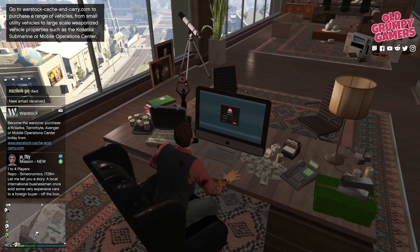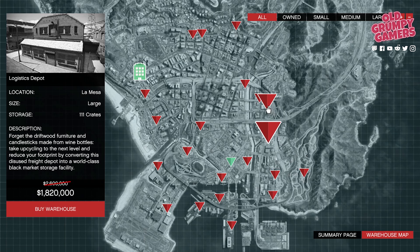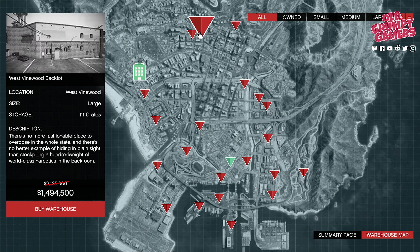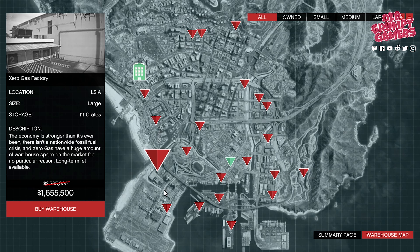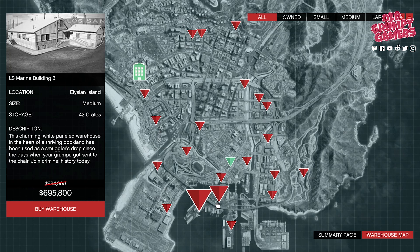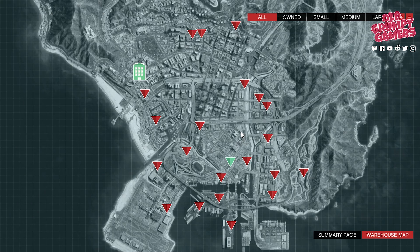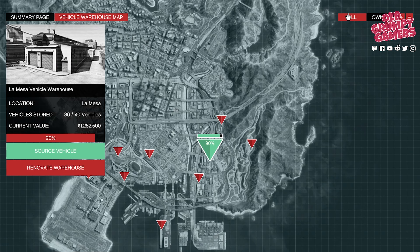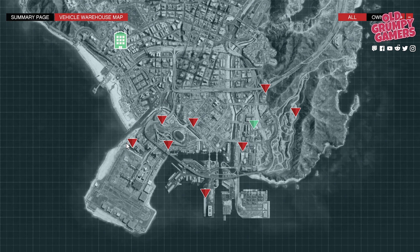Moving on to discounts, we have a whopping 50% off executive offices, garages and renovations, and a pretty weak 30% off vehicle warehouse purchases and 30% off special cargo warehouse purchases, as well as an absolutely free Armored Karuma. These things are fantastic — they're one of the best starter vehicles in the game, and to have an armored one completely free of charge is rare and awesome.